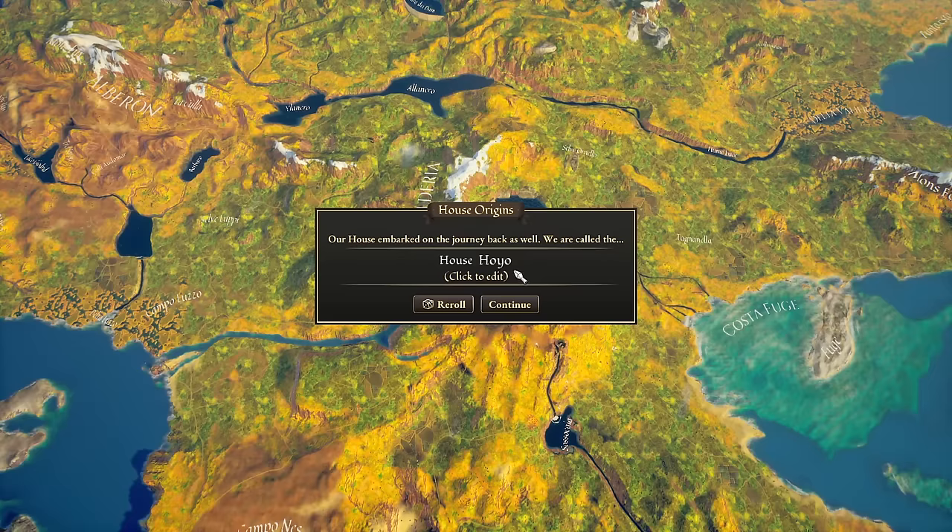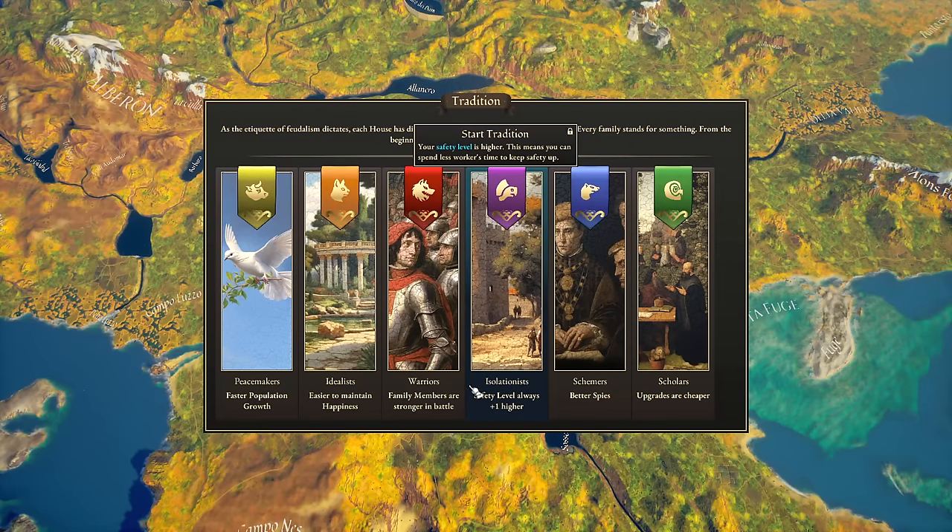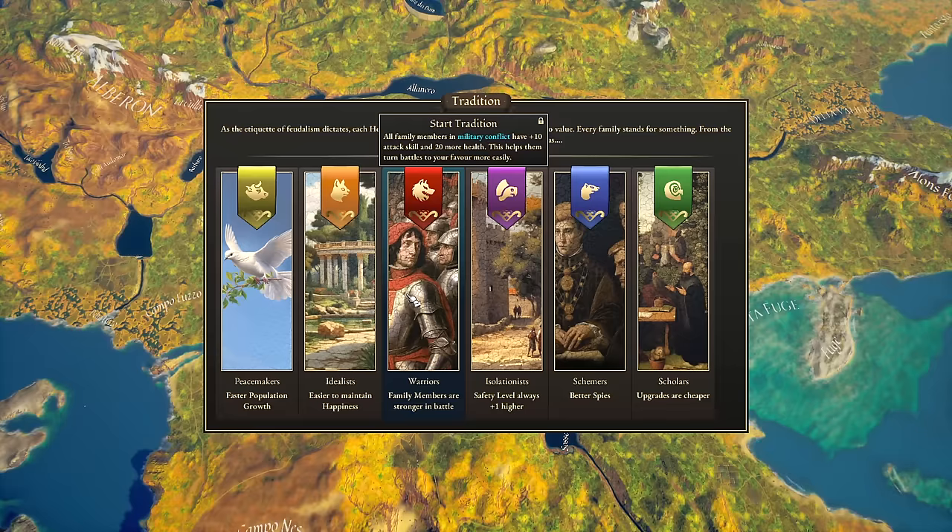At the beginning of the game we get to choose what our house is going to be called — we will be known as House Boopland. Then we decide our civic focus. There's a kind of tech tree, and as you make decisions in alignment with your family's ideology, it unlocks further perks that make your life easier — your economic model, war, debate and diplomacy, manufacturing — it just depends what you want to do.